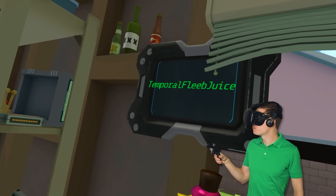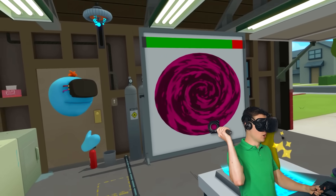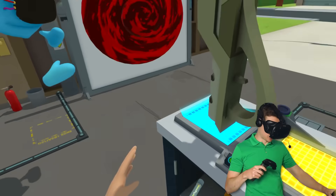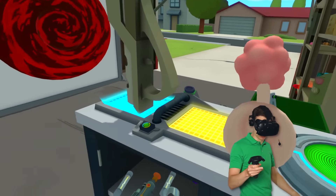It is called temporal fleep juice. Three, two, one. Yoink! Now it is really, really red. We need one more. I gotta get another one of these blasters going. Because I realized something. What if we enter the portal and there's like a giant monster? Some kind of secret alien from a dimension we haven't ever heard of.